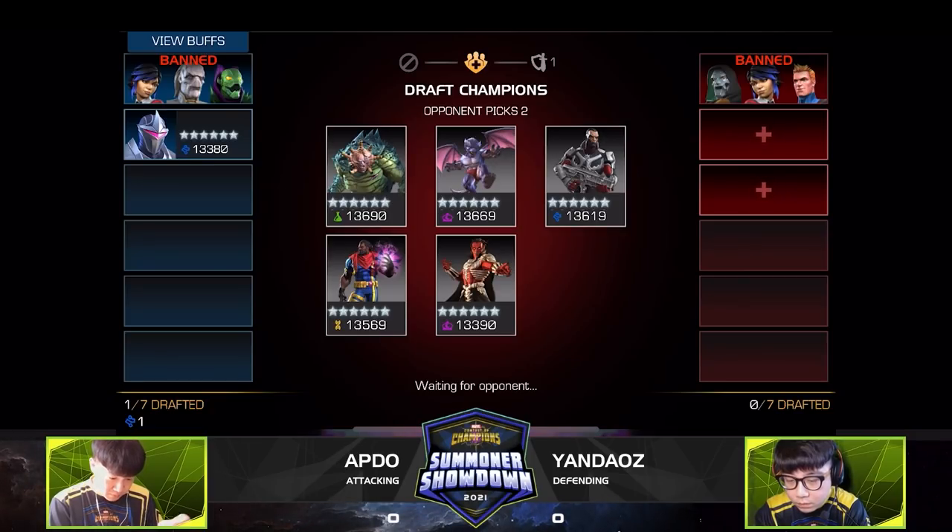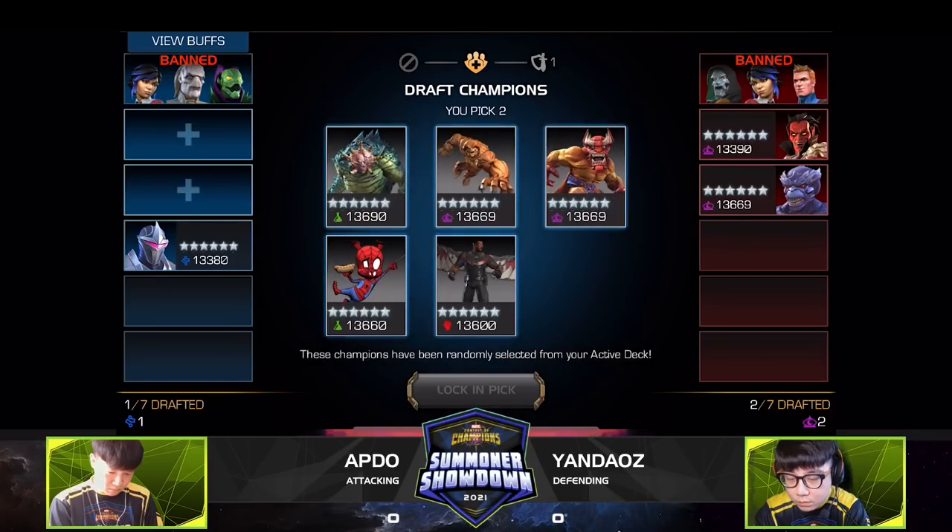We see the Annihilus ban from Apdo — not going for that tough matchup again. Then Apdo picks Darkhawk first — a tough defender with impossible-to-dex Special 1, autoblock, and miss mechanics. On Yandaos's side, Dragon Man comes out — another very tough power game character. We also have the Mephisto pick for Yandaos, which can be a really dangerous combo with this node since you have to stay away but also have to get in.